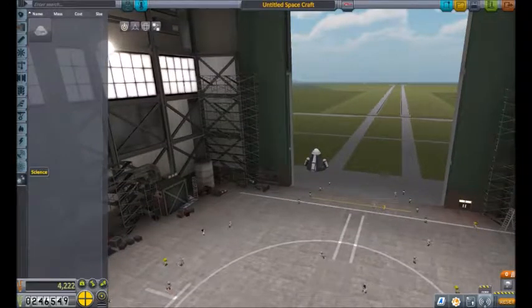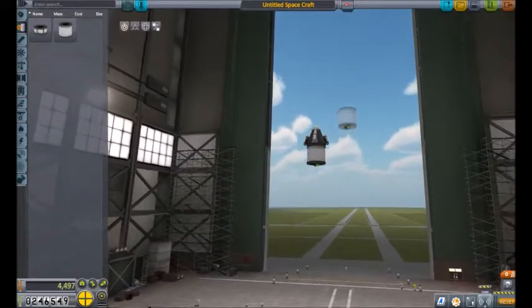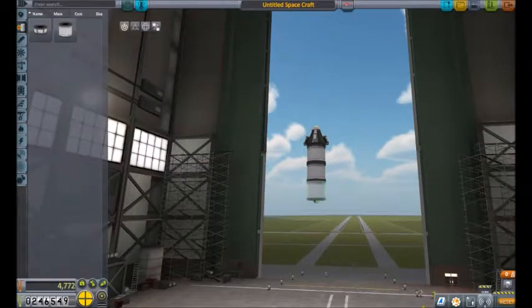A few of you guys that already have this game — you're probably shouting at me saying that I do have a parachute. That was my fault. Sorry. But now we learned that parachutes do exist and we won't die from them.